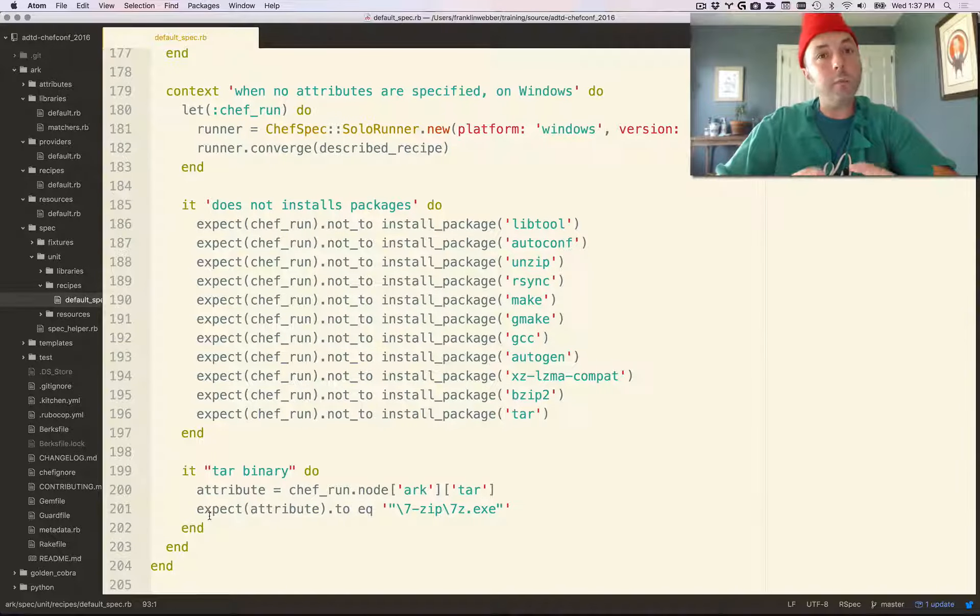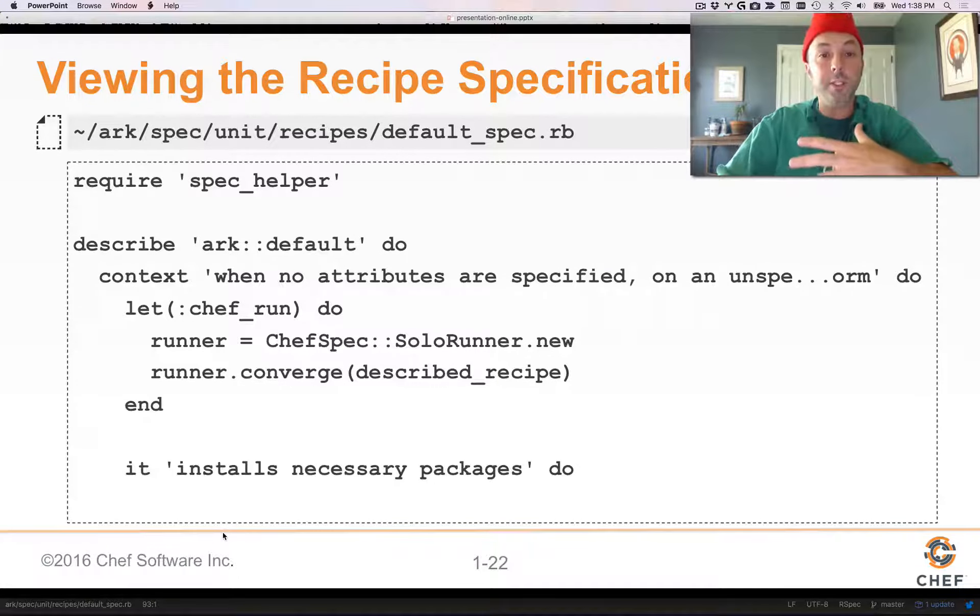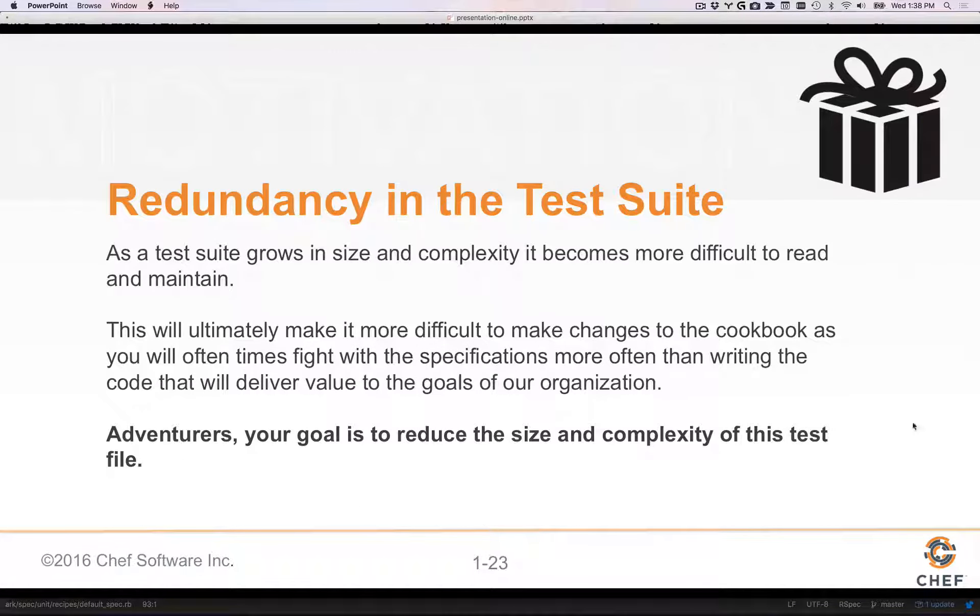This is important because the less time we spend reading code and immediately understanding it, the easier it is for us mentally to continue to move through the rest of the code. This concept of minions or goblins getting in our way oftentimes consumes a lot of our thoughts when we're not focused on the major goal. That's the focus of this scenario. This redundancy in the test suite is going to continue to grow as we add more paths through the code, more platforms to support, or as platform versions continue to grow and change. Your goal is to reduce the size and complexity of the test suite.